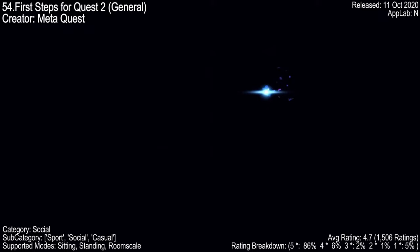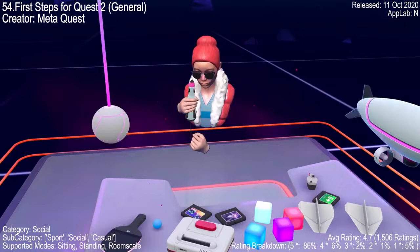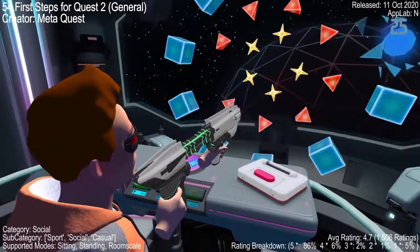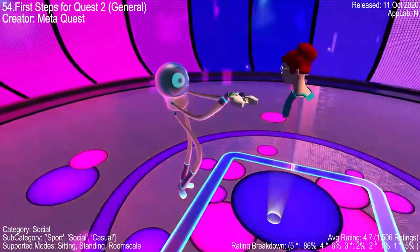First Steps, released for Quest 2, is a VR game that's a must play for beginners to the Quest platform. It's a tutorial-like game that introduces you to the VR world — you'll learn how to use your controllers correctly and be introduced to two VR worlds: a shooting arena and a dancing place. The game is highly rated with a score of 4.7 out of 1,506 ratings. Players love the robot dance and the shooting range, and it's so fun that players often show it to their grandparents.